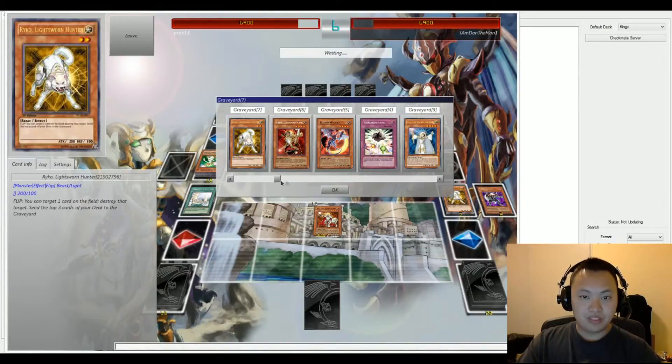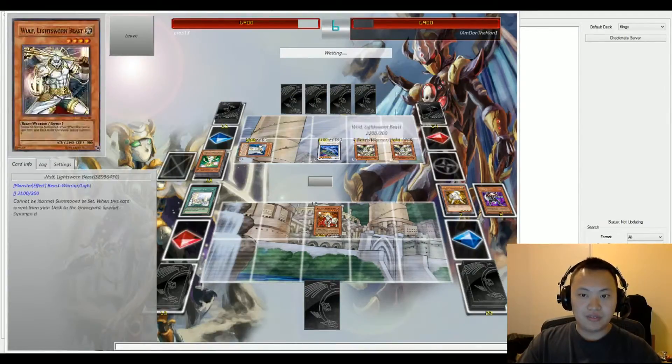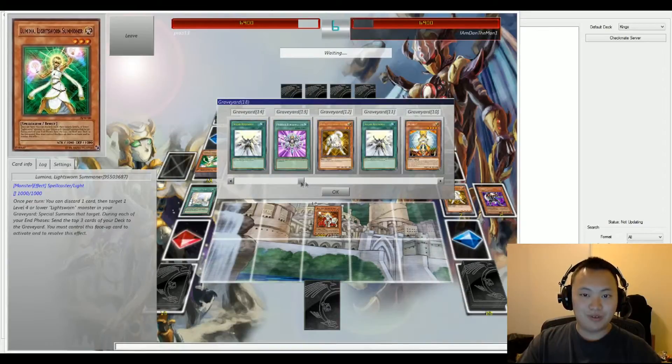Do we have four at the moment? It looks like we do — one, two, three, four. We have four Lightsworns on Pro's side of the field. Definitely four for sure.